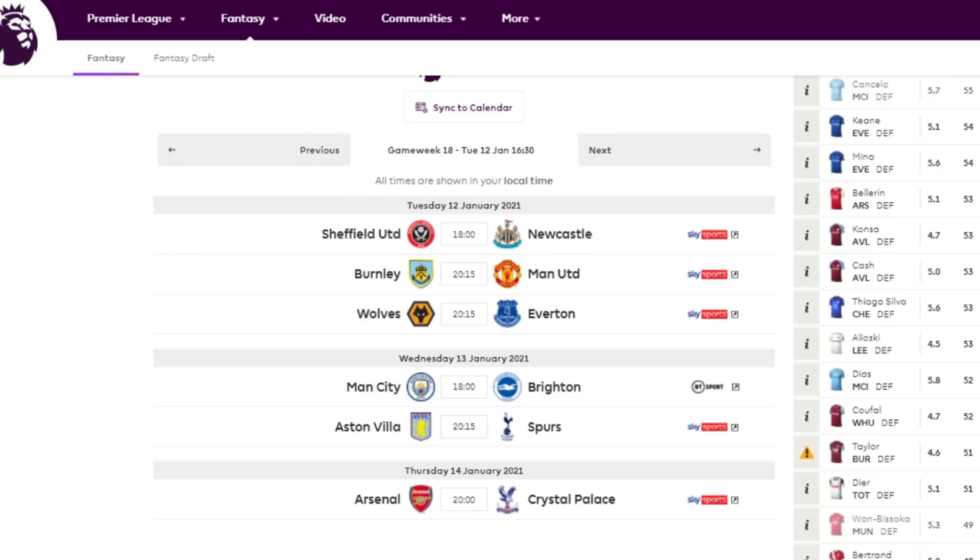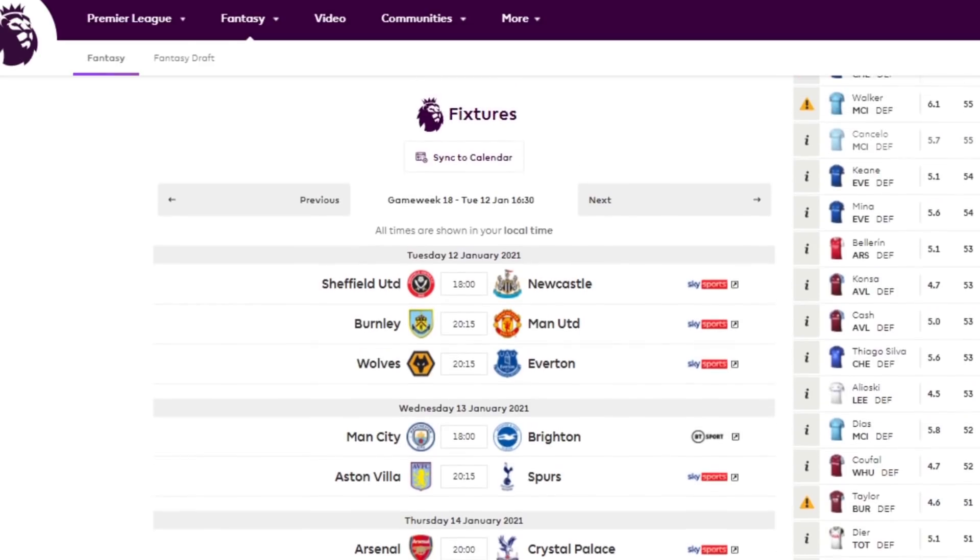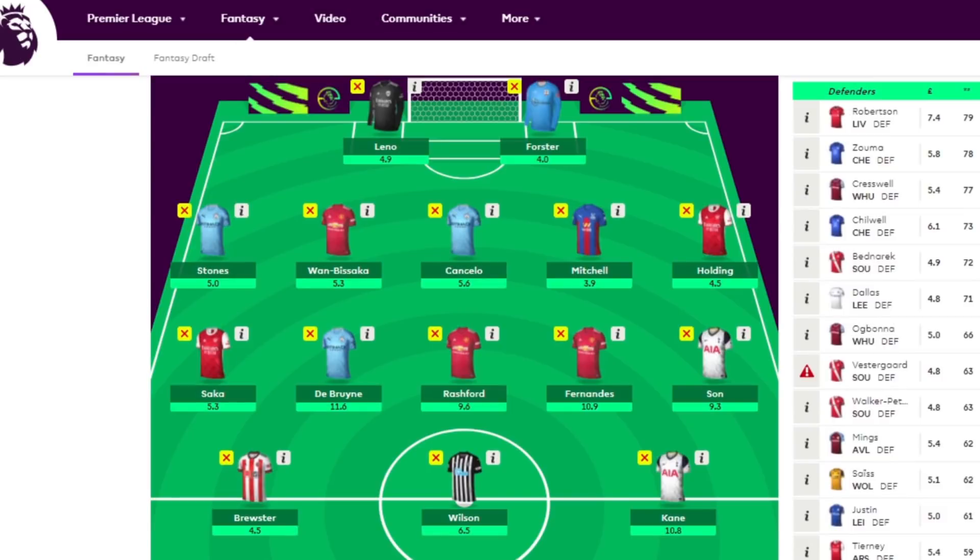Across the board, Man Utd, Man City and Arsenal are the main teams to target, especially Manchester City. Man Utd are a title challenger at the moment — the likes of Bruno Fernandes, Rashford, and Martial are all great options, and even in defence they're facing a Burnley side who are very poor offensively. Sheffield versus Newcastle features two very poor teams especially Sheffield, but Wilson looks like one of the best budget options this week.